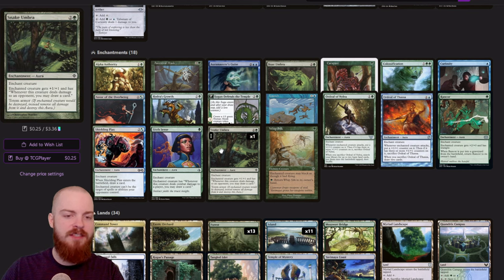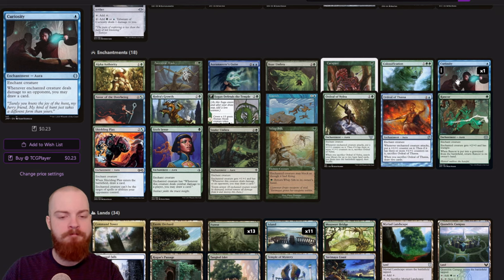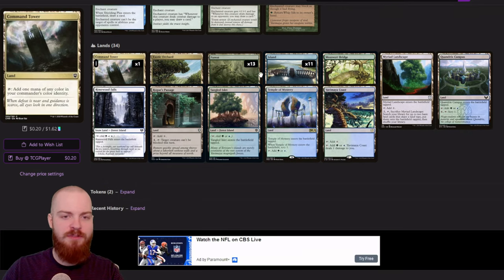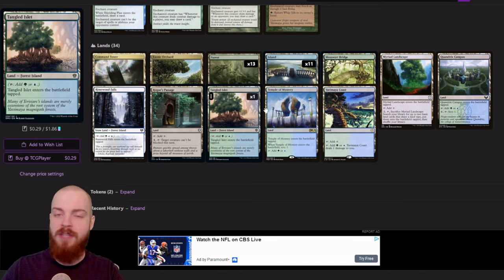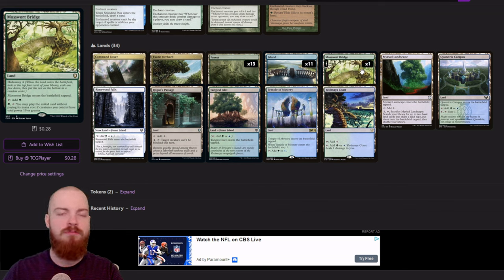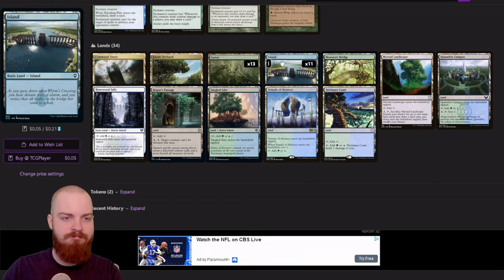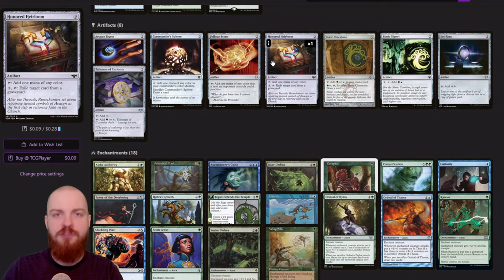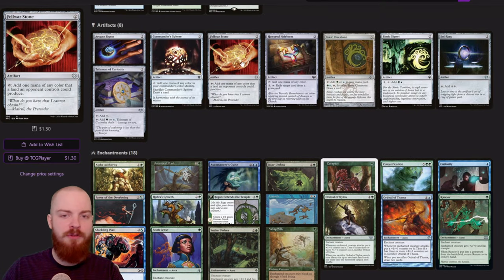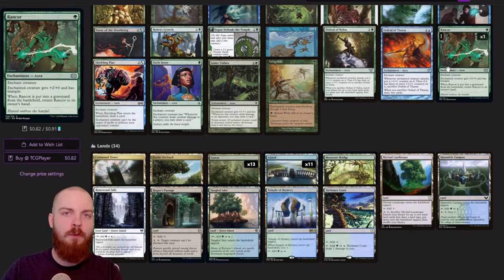Hydra's Growth is going to double the counters on up to two creatures since it'll get copied on Ivy as well. We've also got the Ordeal of Nylea and the Ordeal of Thassa, since we are on this counter shenanigan type of deal. We've got Launch and Rancor, which are really nice evasive enchantments that return to our hand when the creature is bounced or destroyed. And we've got a few ways to gain extra card advantage like Snake Umbra, Sixth Sense, and Curiosity. Moving on to the lands, really straightforward here since we're two-color — some dual lands entering tapped, a Mosswort Bridge, and a bunch of basics.